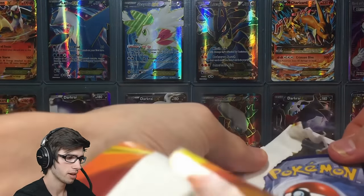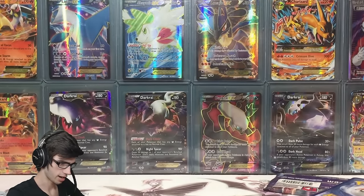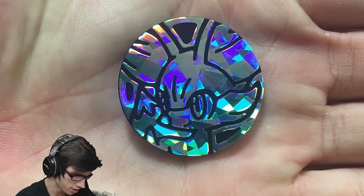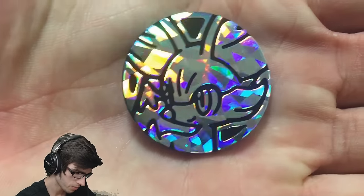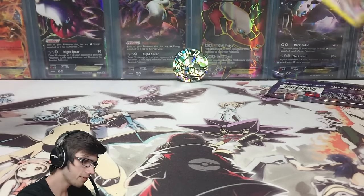I'm really struggling to get all the stuff out — there we go. So we got a Fennekin coin in this blister pack today, not a bad coin, shiny as per usual.